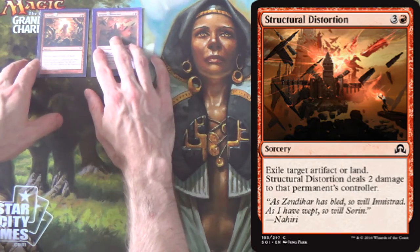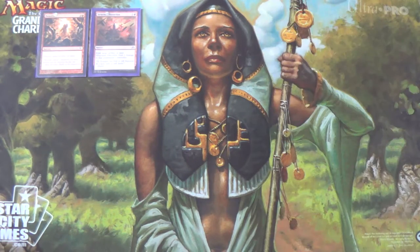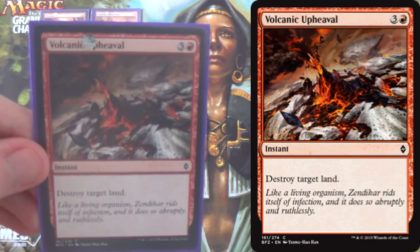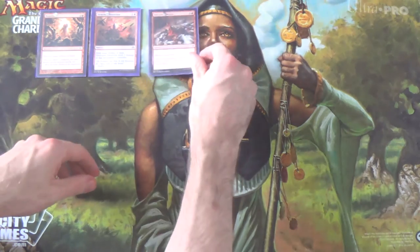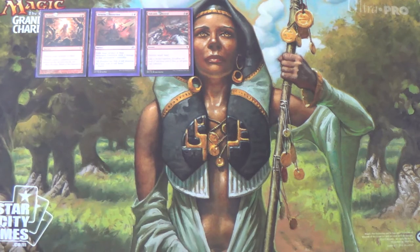That gives us eight land destruction spells, but we are not done yet. For the same cost but at instant speed, destroy target land — that's Volcanic Upheaval. And that rounds out the package. We have 12 land destruction spells now. These are all very simple ones.